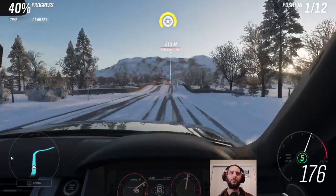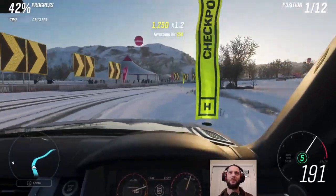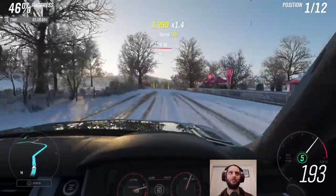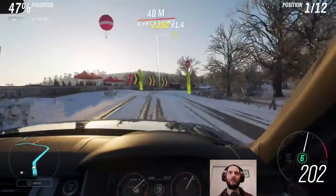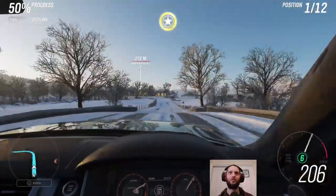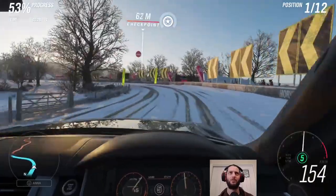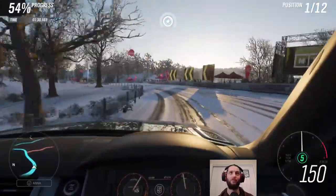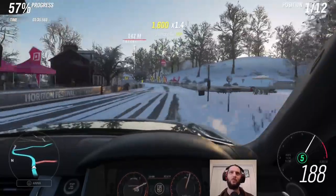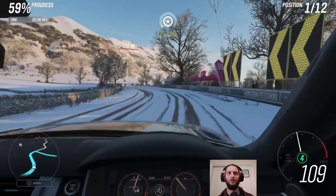Our biggest opponent at this point is sunstrike from the sunrise in the distance. Thankfully we seemingly have some polarized shades on or something, because it's not affecting us too badly. I do have the windshield reflections turned off, crucially — which unfortunately is no longer a graphics option in Forza Horizon 5, which is why I have to resort to the bonnet view so much more in that game. Whereas in this, I can still get away with being inside the car a lot more without being blinded.